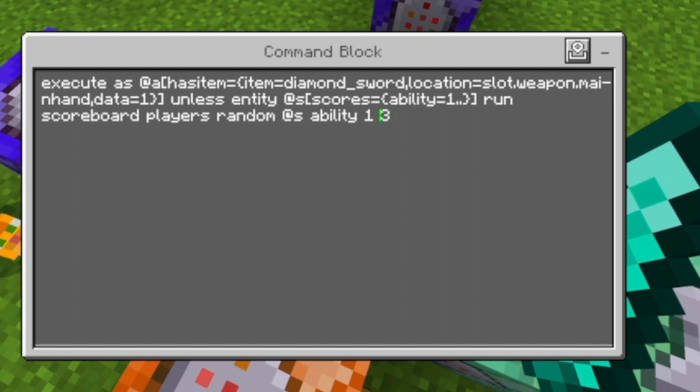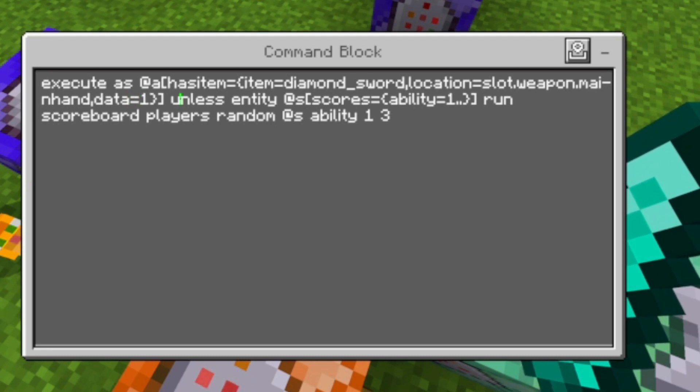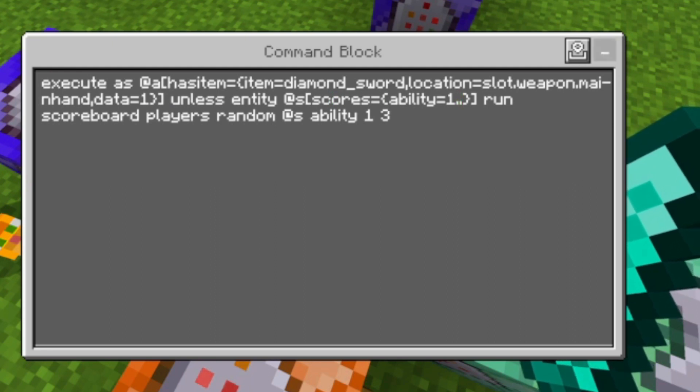Then we need the actual trigger. This command block tests if we have a diamond sword with a data value of one, meaning a diamond sword that has been used one time already. If this is the case, it randomizes our ability score from one to three.